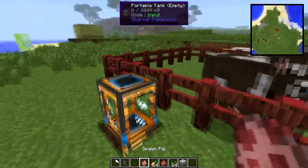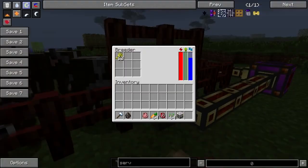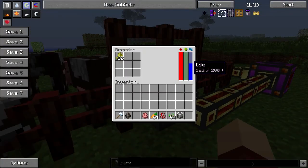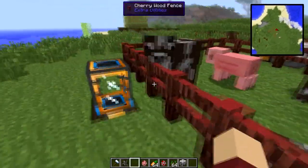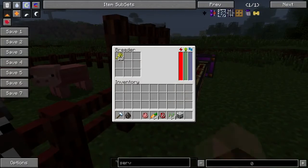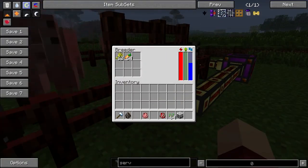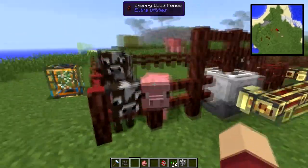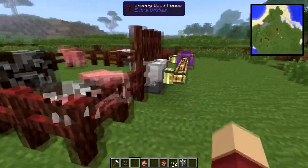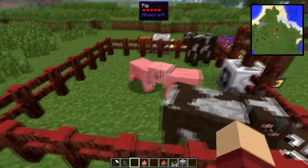Now let's see if we spawn two pigs in, without changing anything, after the 200 ticks are up. Do these pigs breed? I don't think so. Nope — for these pigs you actually need to put carrots in the breeder. So now when the 200 ticks are over, these pigs should fall in love and make baby pigs. There we go!